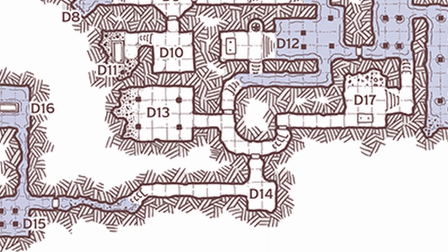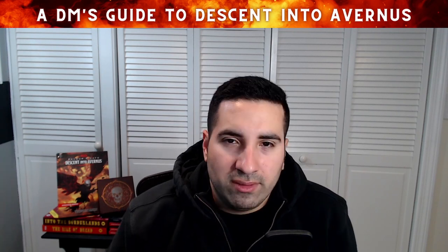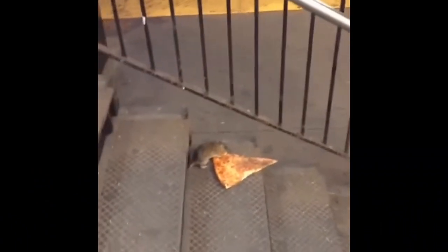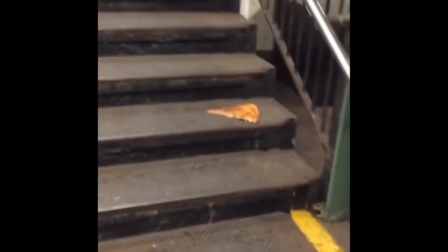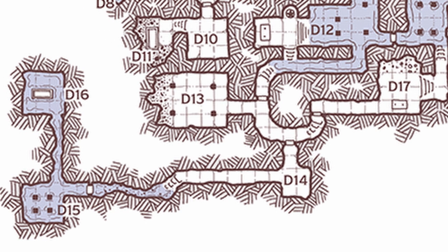D14 is the hungry rat room — there's an ordinary rat looking for scraps. With Speak with Animals, you can get information from it. If you offer it food, it'll share its limited knowledge of the dungeon's general layout, though it doesn't know where secret doors are. Characters can take the rat along as long as they feed it. D15 is a flooded room with nothing of interest.